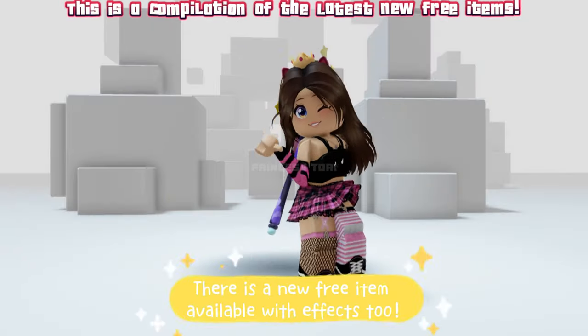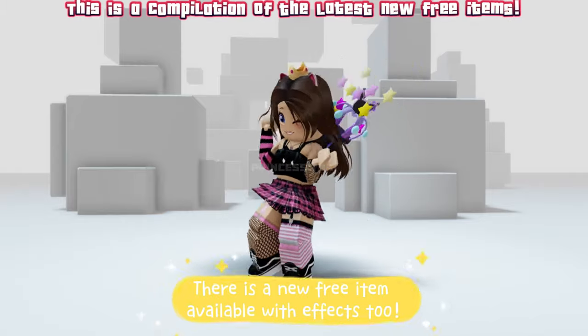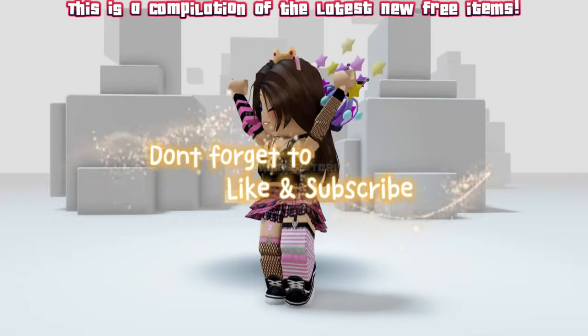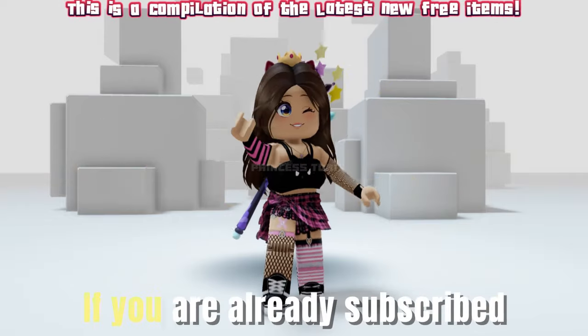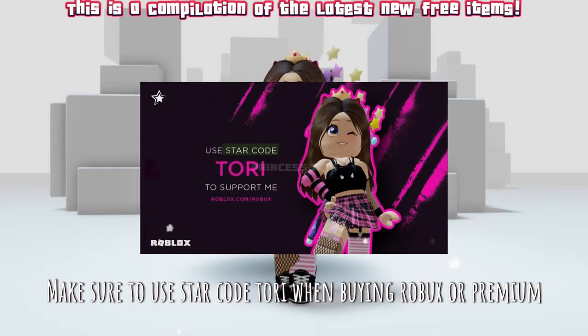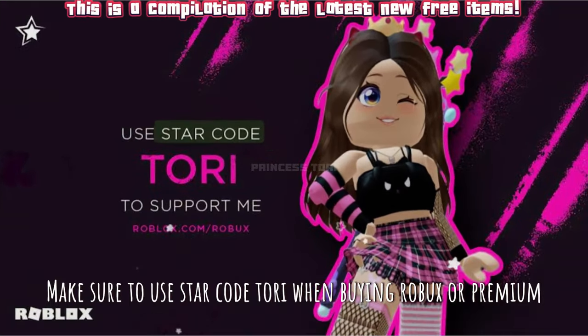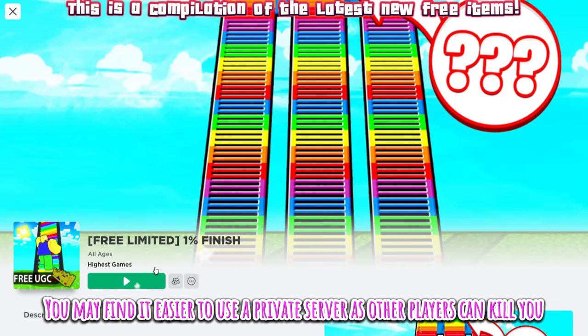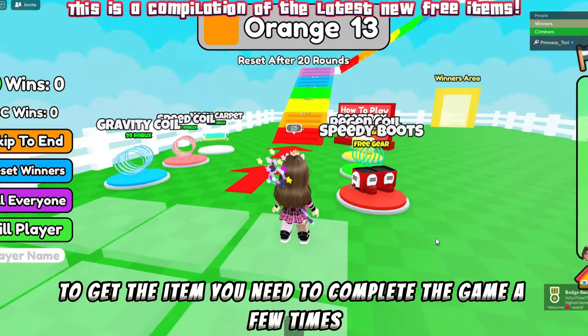Hey guys, there is a new free item available with effects too — I'll show you how to get it in this video. Don't forget to like and subscribe — thank you, you're amazing. Make sure to use star code Tori when buying Robux or premium. There is a new free item available in this game — you may find it easier to use a private server as other players can kill you.